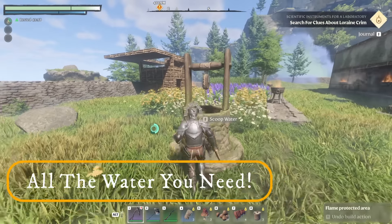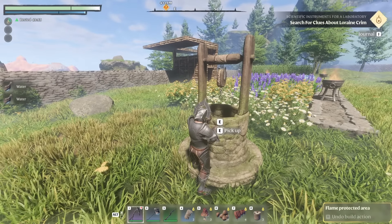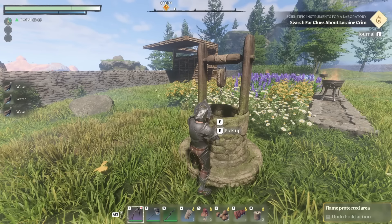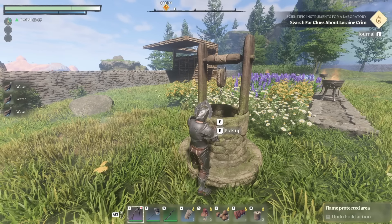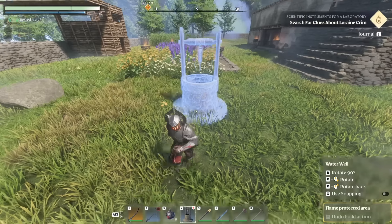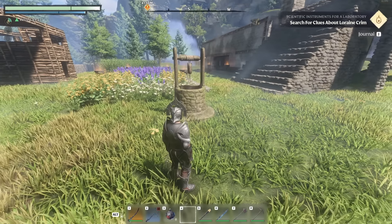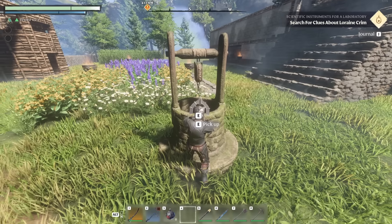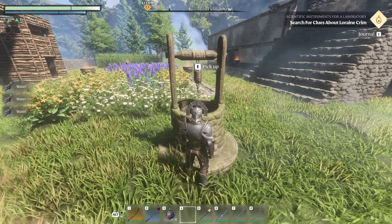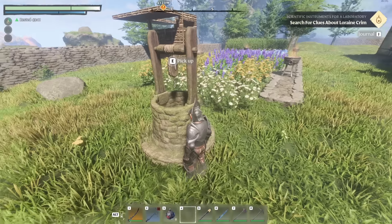There comes a point in Enshrouded where you can build your own well. You simply place it down and scoop water up from it — this is a massive benefit because you will need to do some farming, and one of the essential things for farming is having water. Something not immediately obvious is that you might need a few wells to get a lot of water. There is also a feature — possibly a bug — where if you replace the well down you can pick up more water from it. Placing several wells is the best approach since they recharge over time.